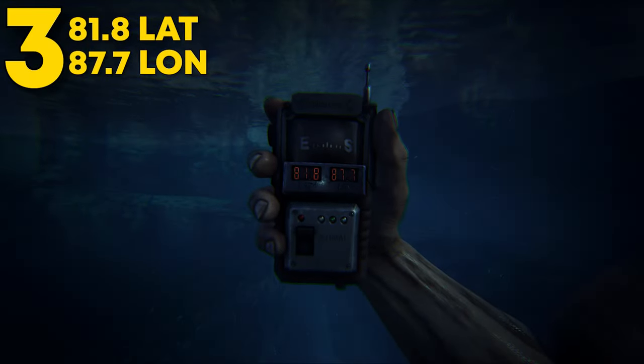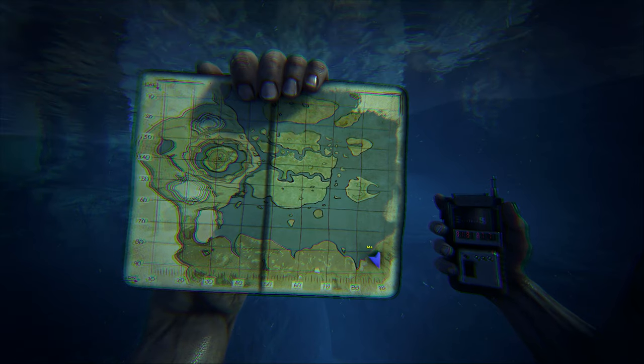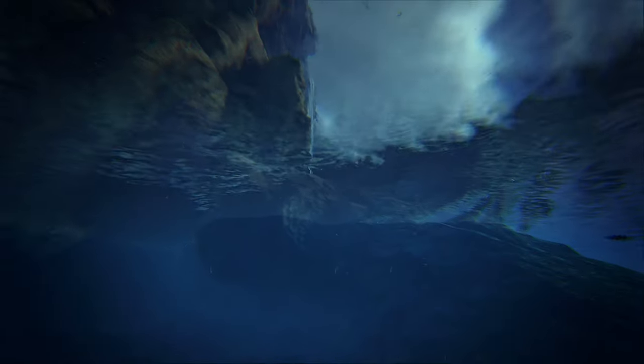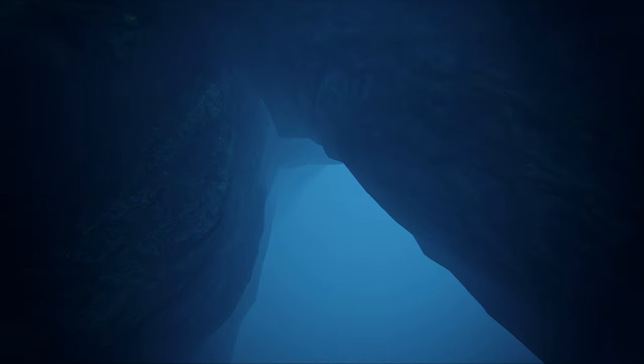Coming in at number three, this can be found at 81.8 latitude and 87.7 longitude. This rat hole is located near the redwoods, by the ramp to get higher up into the redwoods. It is a good distance underwater, so no random players will come across your base easily.